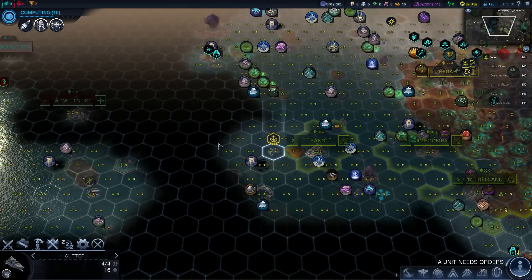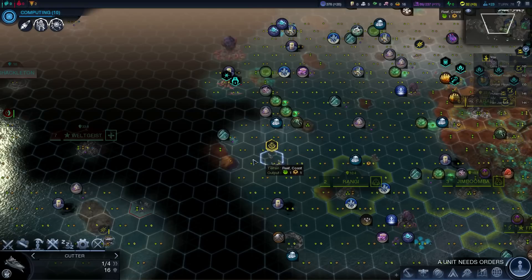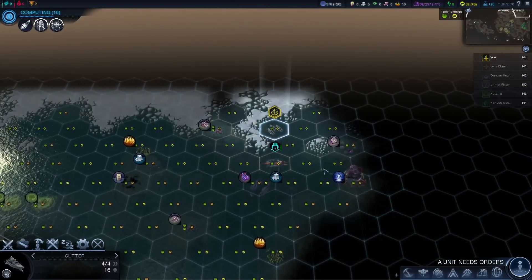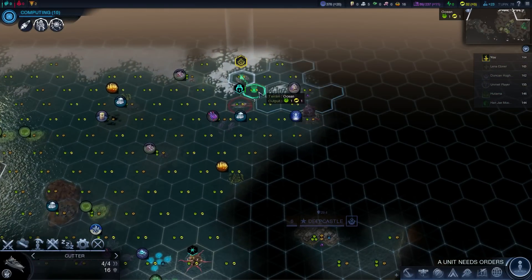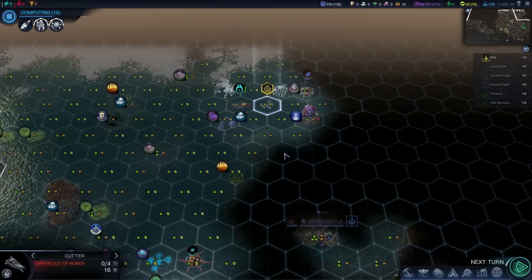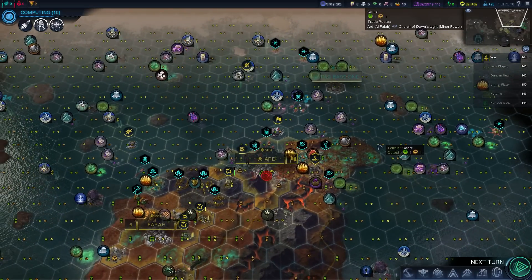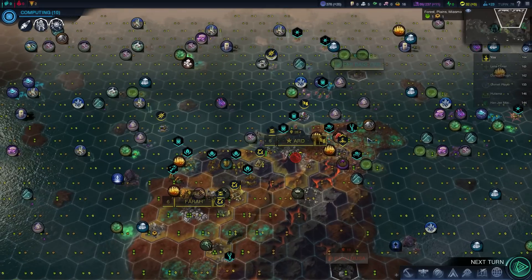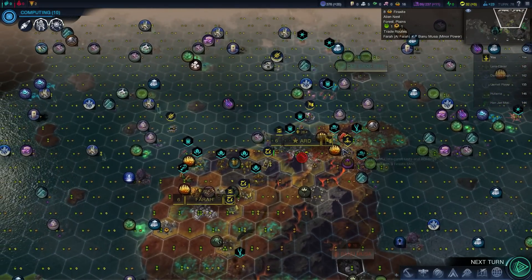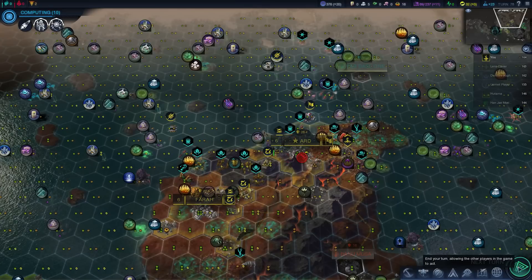This patrol boat's coming back up north. Found one of the NSA's explorers. I don't know why they called it the North Sea Alliance and the NSA - maybe they could have picked a better name than the American Intelligence Agency initials.